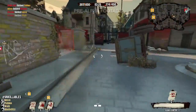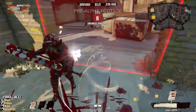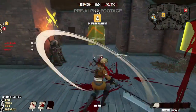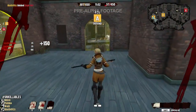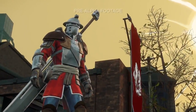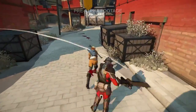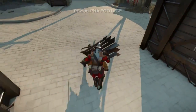Class design is another one of our big focuses. We want each class to feel unique and fulfill a specialized role on the team. We're going to be taking a look at three of those classes today. We'll start with the Enforcer. The Enforcer is a melee class. He has the highest health in the game, and he can extend that health even further by transforming his mechanical sword into a shield.